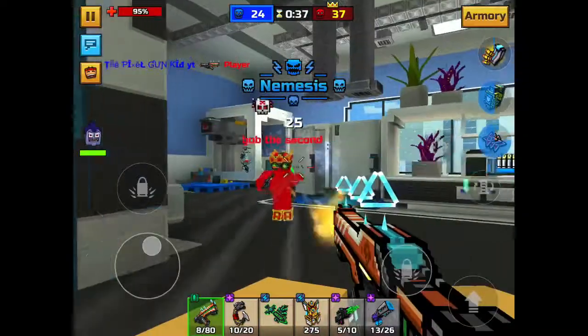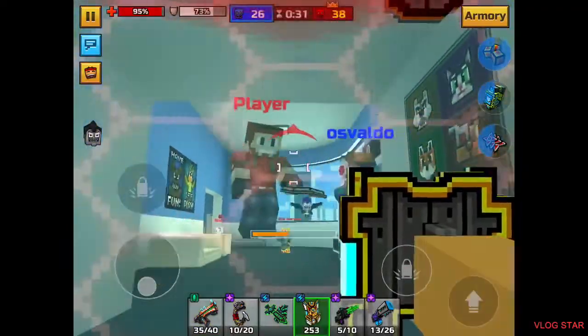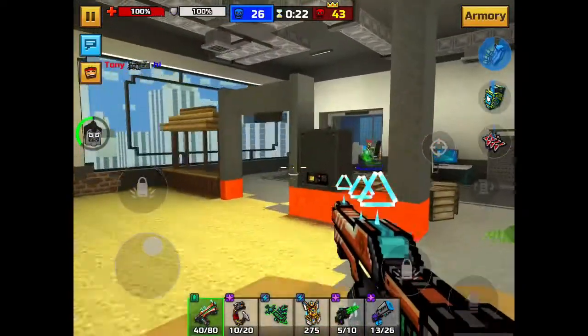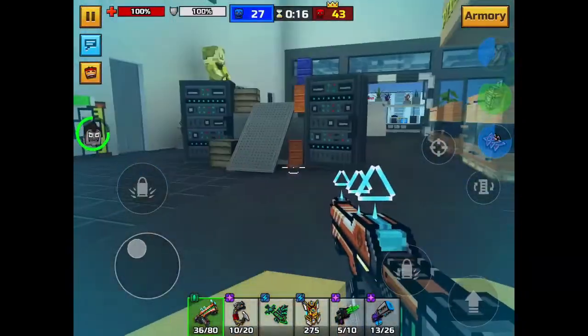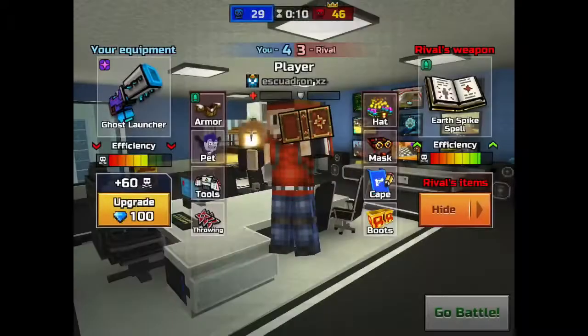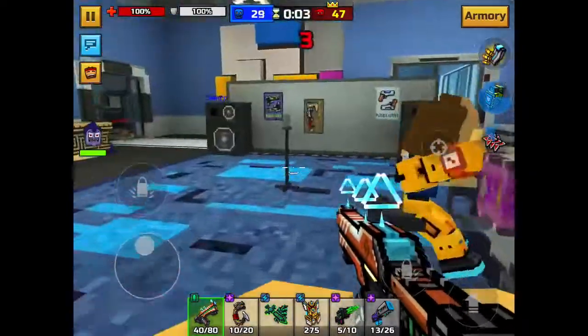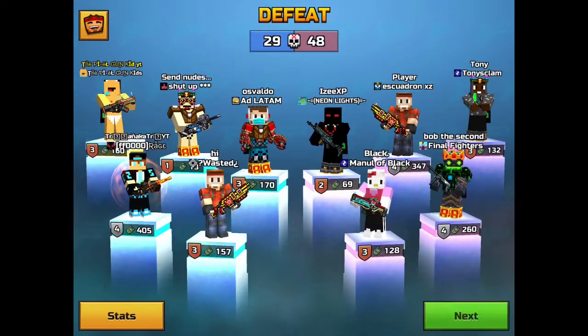Everyone's freezing. There's a Bob the Second — interesting. That player's annoying, he's got earth spikes. That thing's really powerful. My game's starting to glitch out, lagging a lot. I'm not killing a single player. Seven kills — one guy has zero kills. I hope he gets a kill... No. I came in fourth — that's absolutely terrible.